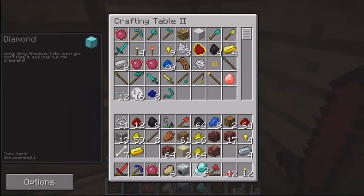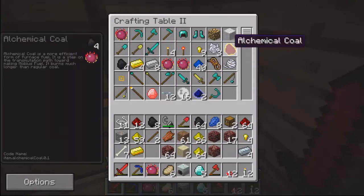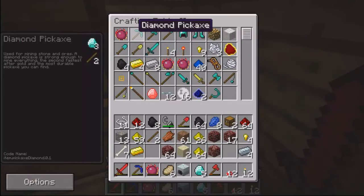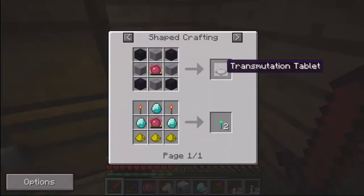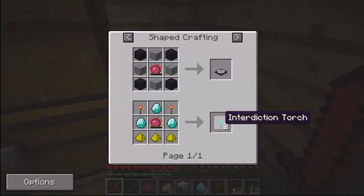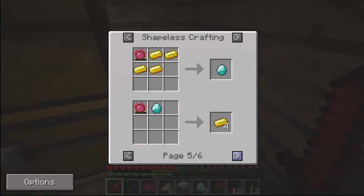Alchemical coal. Okay, I think I need to make another one of these. I can make one of these — I have no idea what that is. Diamond, gold, iron. Yeah, if I take one gold I can make some iron, and vice versa. Shaped, shapeless.